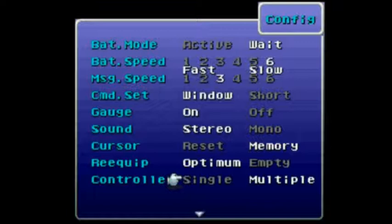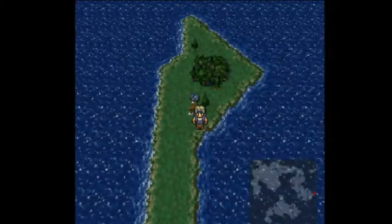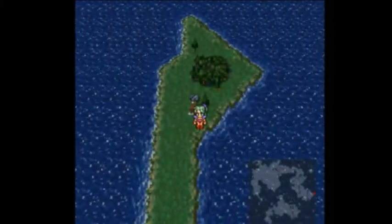Alright, so here we go. Here's what I'm actually tending to do here: move Locke's controller into the second slot. Still not sure if that will even be what I want exactly, but hopefully it will be so I don't have to change back later. So let's swap these two, and we're pretty much off.